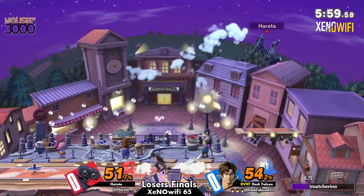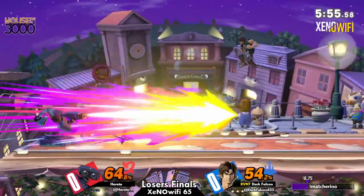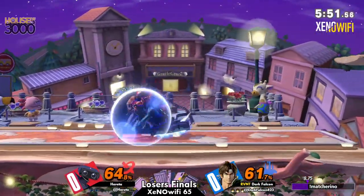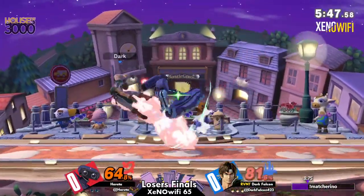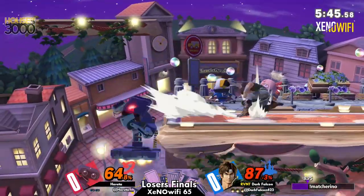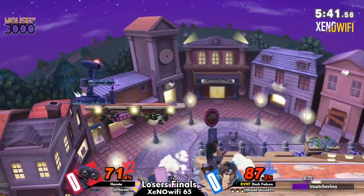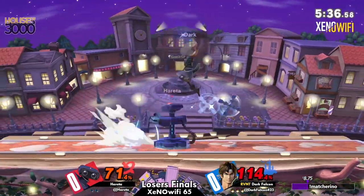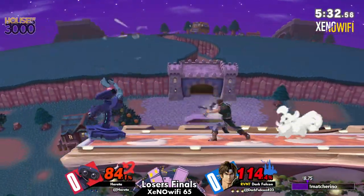One thing I'm definitely noticing is that because ROB is a big character, they do get hit by a lot of things, especially projectiles and whatnot. I'm not entirely sure if this is something that Hereta would be wanting to do, only because they can still definitely take their time, try their best to not really outzone, but use their buttons to their advantage and help them get in.